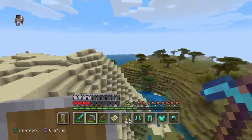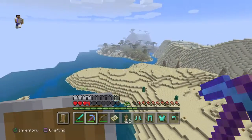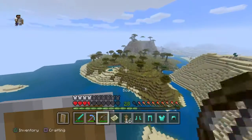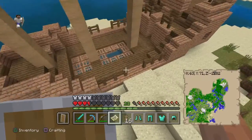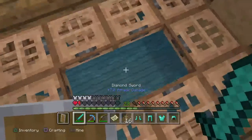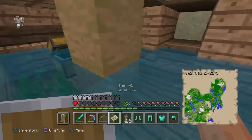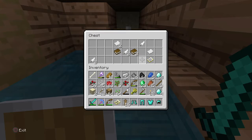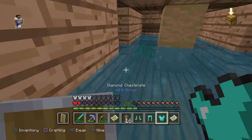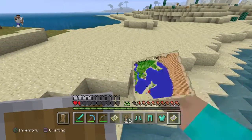There's a well here near a village. There's a parked ship on land — a parked ship on land — with a treasure map. Let's see what's in the treasure. There's a village!